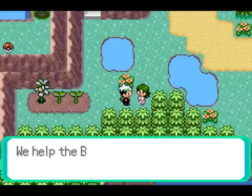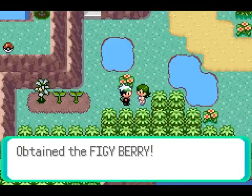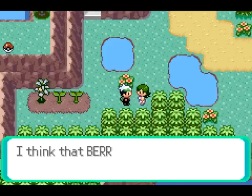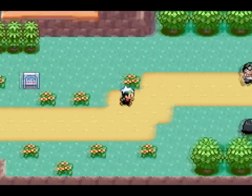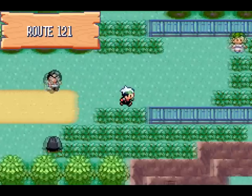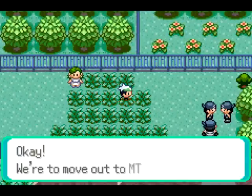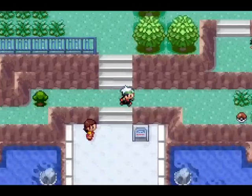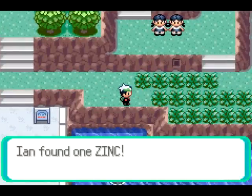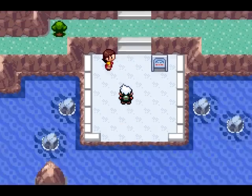We did that. And then I think you can talk to this girl. She's an expression of love, and she'll give us a Figy Berry. The kind of berry changes each time. I think you can get a Figy Berry, an Aguav Berry, or... shoot, I forget what else. There's one other one. But anyway, come over here. Okay, we're moving out to Mount Pyre. Alright, so we got Zinc. And we could go to Mount Pyre now.